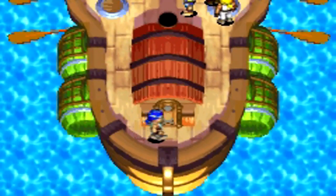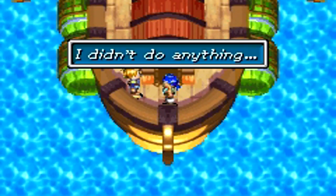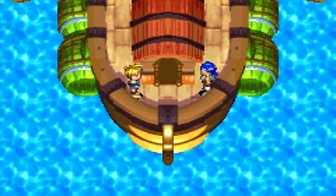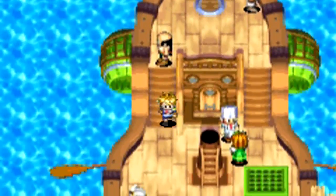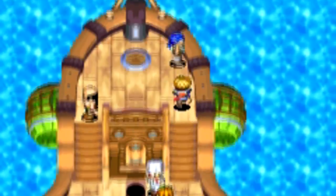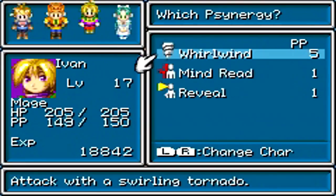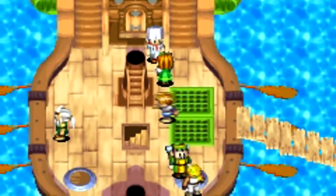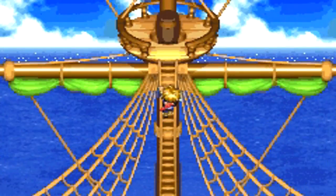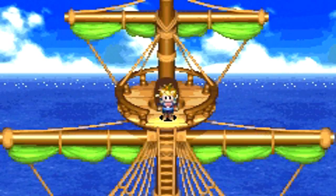That guy seems suspicious, so we should read his mind to see what he is doing. And he hid the anchor charm — no one would ever tend to look at the top of the mast. But we will look at the top of the mast, and inside that big barrel at the top of the mast is the anchor charm. So we can now go back down and talk to the Captain again.